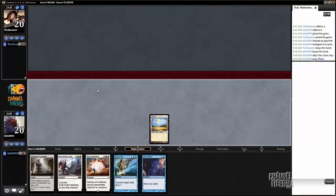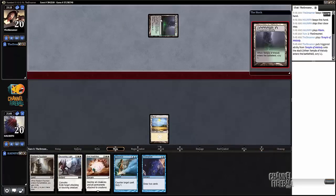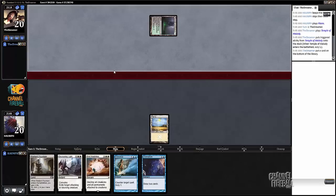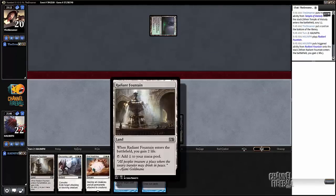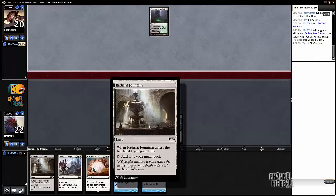With Radiant Fountains, it's just better - you don't need to play it right away. It's better to slow roll it unless you're in danger of losing, because having colored mana is way more important early on. Our opponent leads off with the Temple of Malady. We even made the decision to cut one of the four Radiant Fountains to make our mana better.